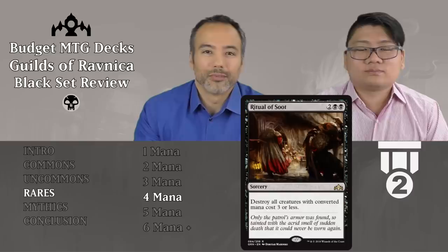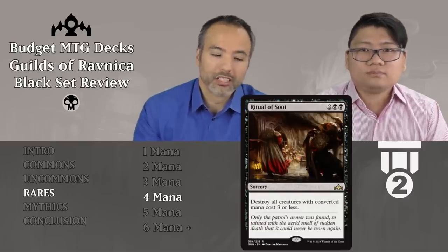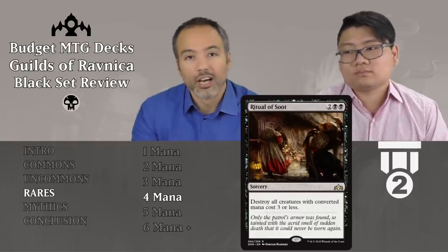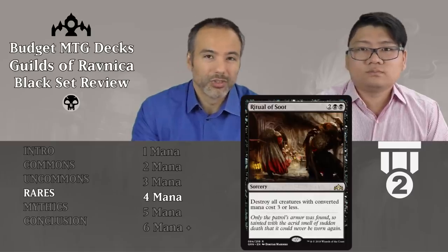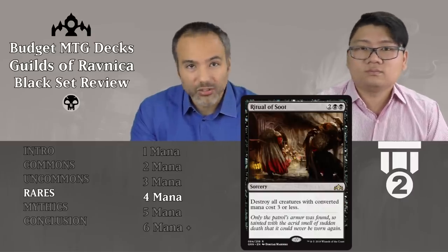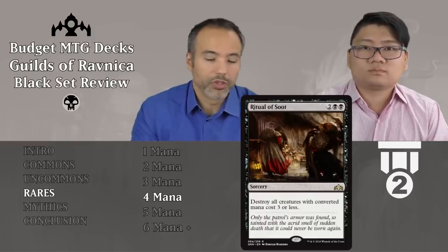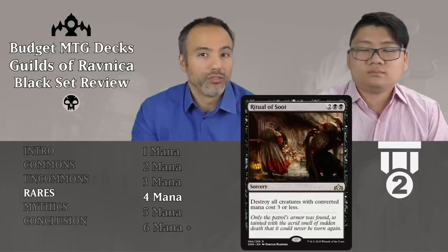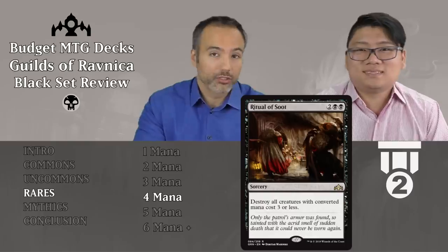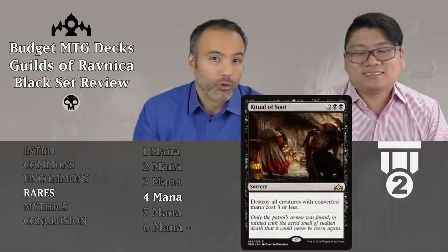Ritual of Soot is up next for two and two blacks — for four mana, a sorcery that destroys all creatures with converted mana cost three or less. Normally board wipes that hit everything are tier 1, but this one is tier 2 because it's more conditional — it only hits smaller creatures and tokens. Still very, very strong and solid. You can also play around this if you know you have it — don't play your smaller creatures, let your opponent flood the board, then wipe them. Very strong. Always play it in black.